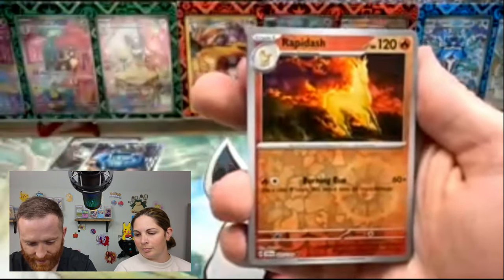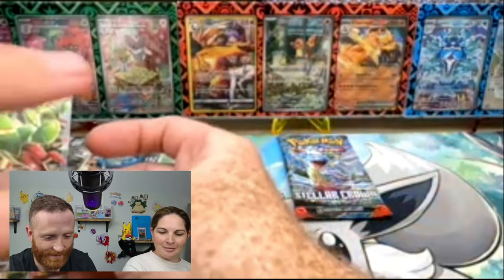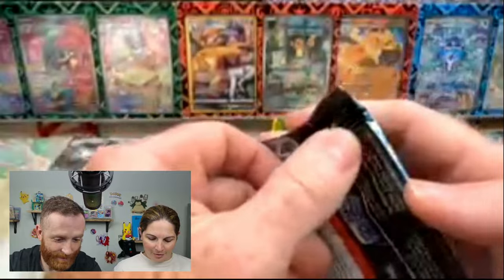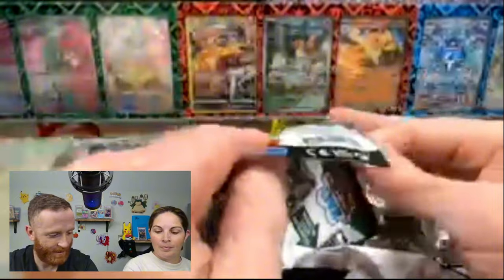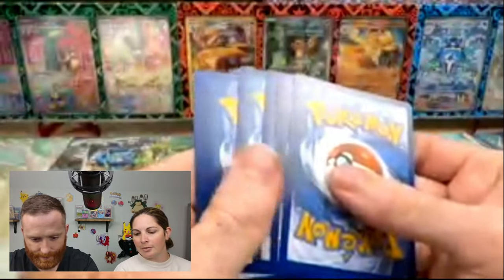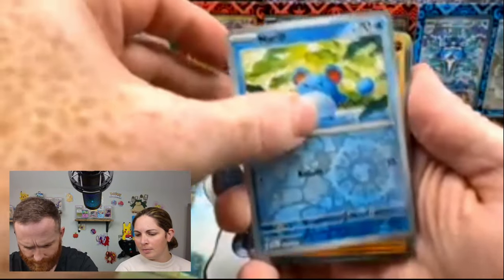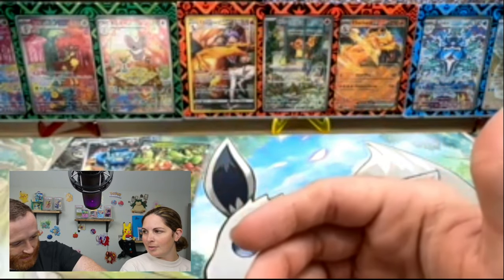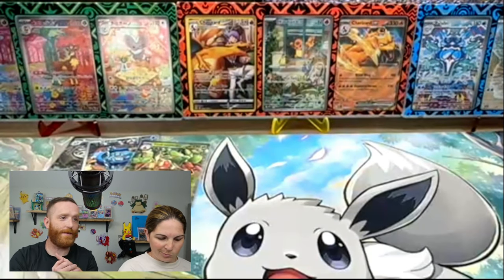I thought I had something — I thought it was something gorgeous. Hydrapple EX! We have three Hydrapples still on our eBay as SIRs, and then a few Illustration Ultra Rares as well. I got blasted by that ETB — three points for Gerald, with a Squirtle kicker. That was a tough one, folks.